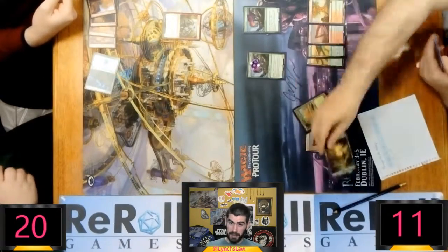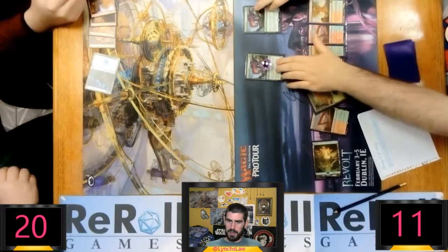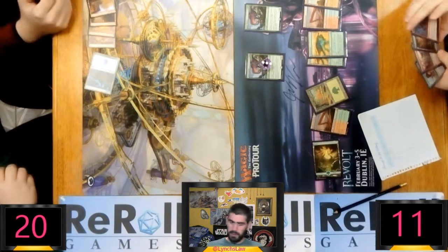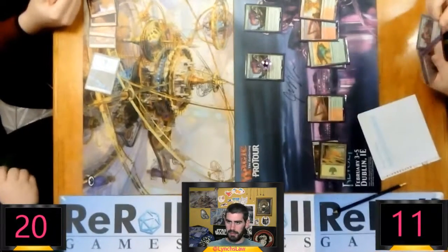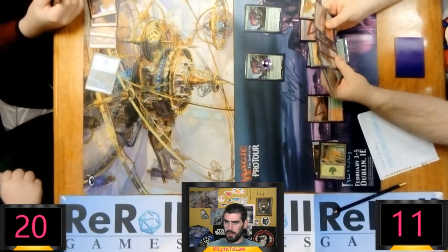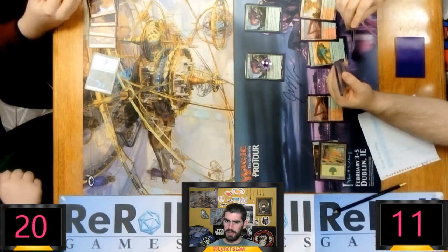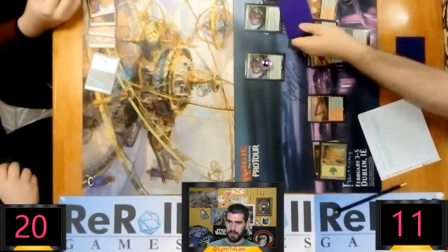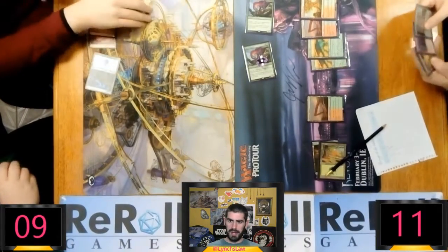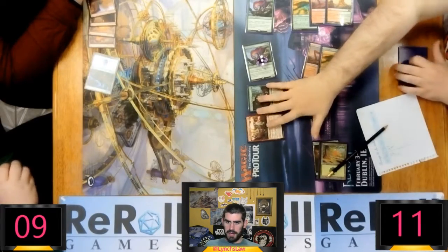I feel like I missed some life totals because I think the player on the left should be on a little bit less. Putting all the counters on the one Dinosaur — I'm sure it doesn't matter, but in general I'd probably spread them around a little bit, just because of Vraska's Contempt. If you're playing against Blue-Black, I'd like to have a little bit of diversity. He's going to Commune before combat because he wants to find a Regisaur Alpha, and the token it creates will be able to swing in for damage. Looks like he missed — no, he's got a Deathgorge Scavenger, which is a pretty decent hit.